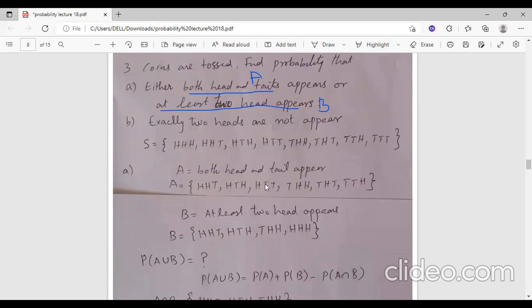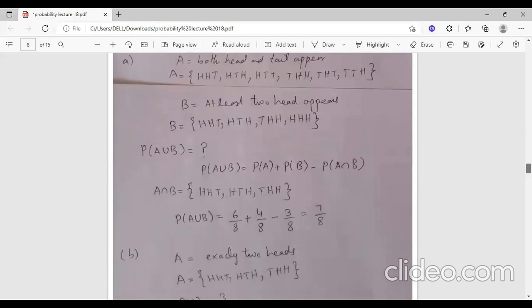We count the outcomes — 1, 2, 3, 4, 5, 6 — and for at least 2 heads the probability is 4 over 8. The same elements in both sets form A intersection B, giving 3 over 8 as the intersection probability.